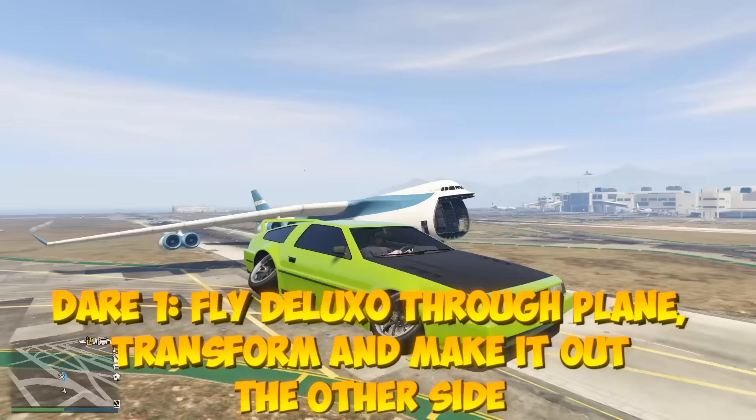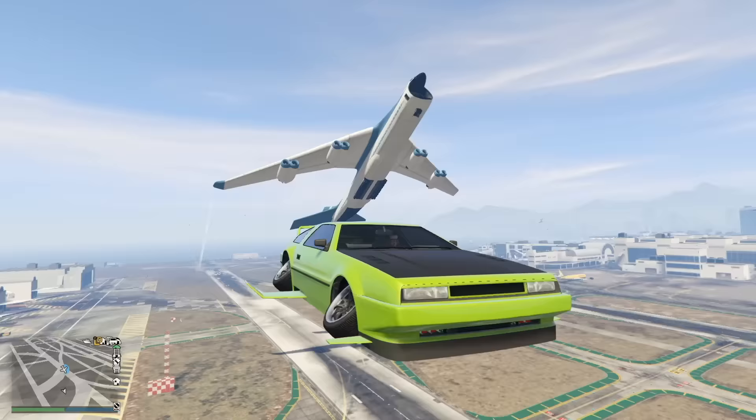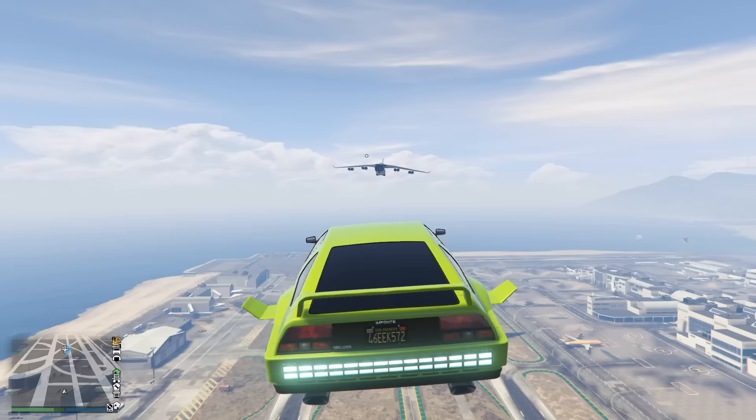For our first dare, we actually have to fly the Deluxo through a plane, transform in the middle of the plane, and drive out the end. What does that even mean? I don't even know. I'm gonna try, though. This really can't be that hard, right? There's no way.